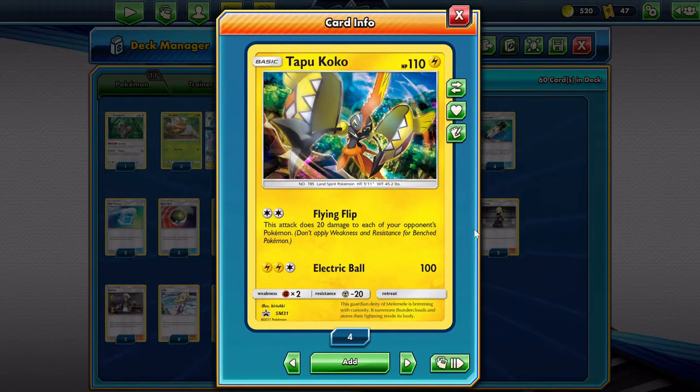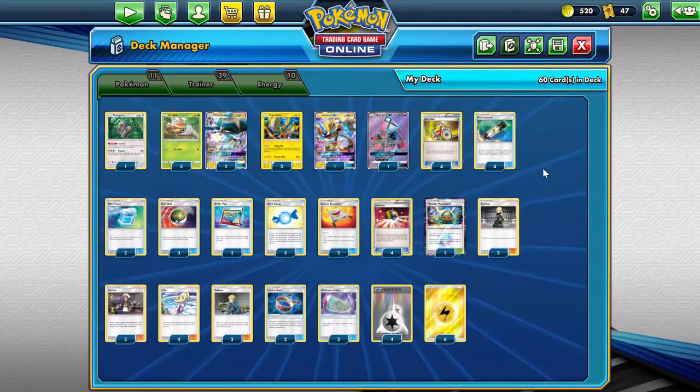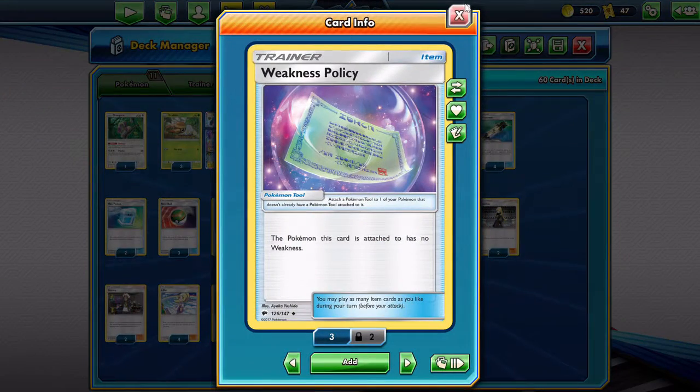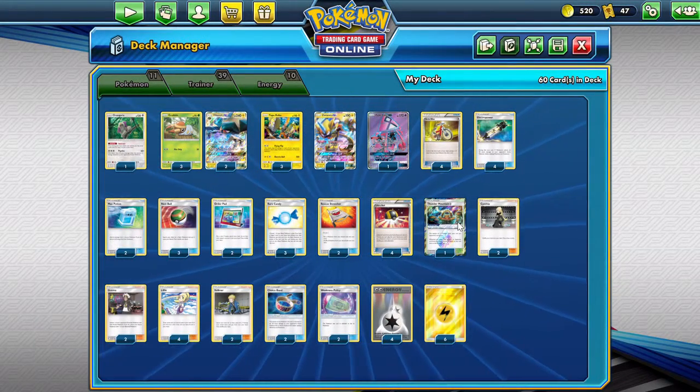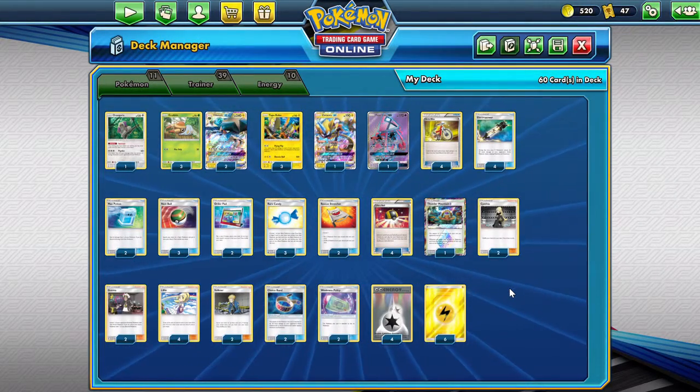3 Tapu Koko — good for starting with. He has Free Retreat, which means that he's really fast. You can move around, gives you more options. And then Flying Flip does 20 damage to each one of your opponent's Pokémon. 4 Electro Power is pretty standard — increases the damage by 30, but only during that turn when you play it. A Weakness Policy. And for a Max Potion kind of deck, when they 2-shot us — let's say they're Fighting type and they hit us for 120 — it can only be a non-knockout hit with the Weakness Policy. There's only one Thunder Mountain, no other stadiums — couldn't really fit it in.